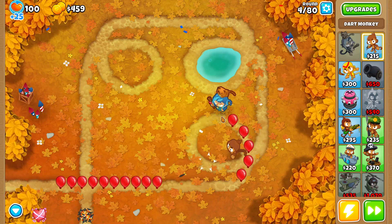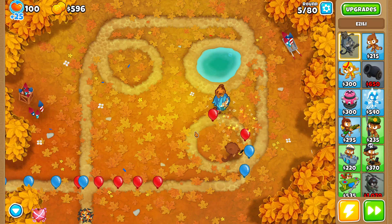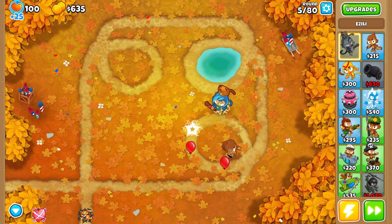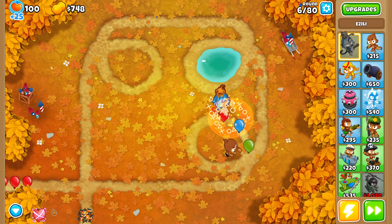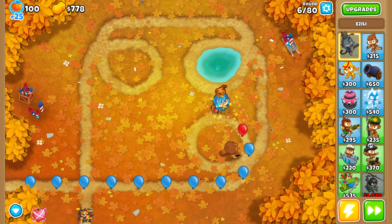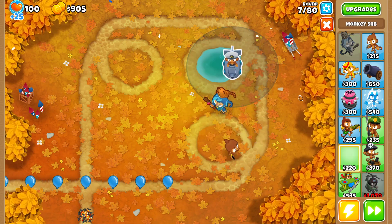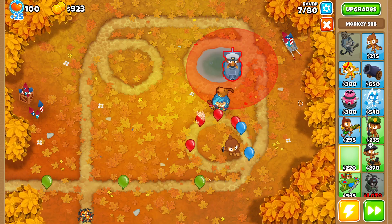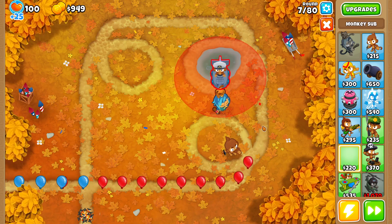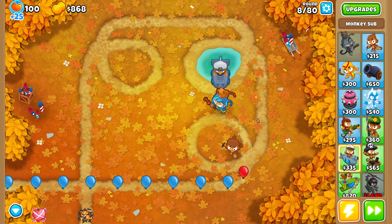Zilli is a very nice hero — she has camo detection, lead popping power, damage over time, and a very strong level 10 ability. But the problem is that most of her abilities are not going to be that useful, and other heroes are so much stronger that at the end of the day she loses a little utility. So she's not really one of the top heroes, but I'm going to use her anyway.